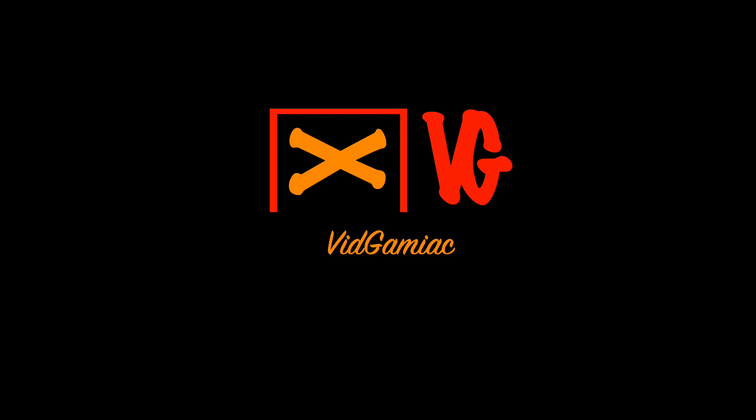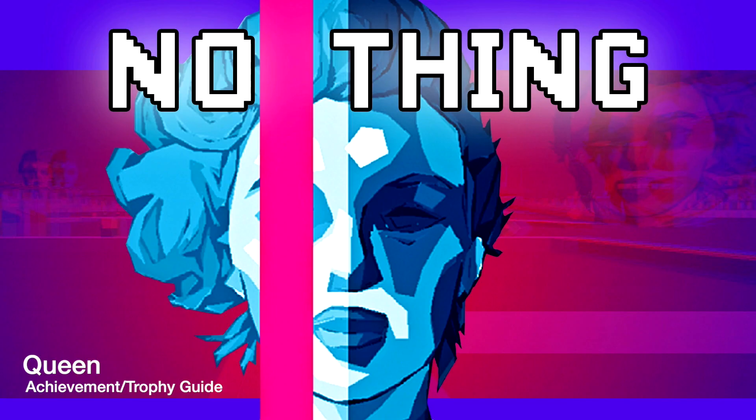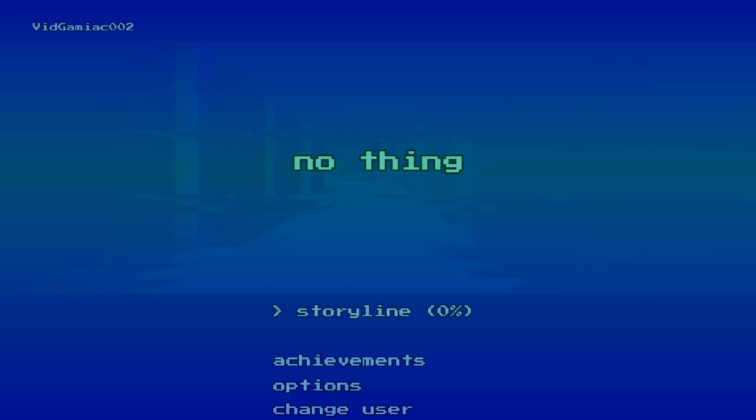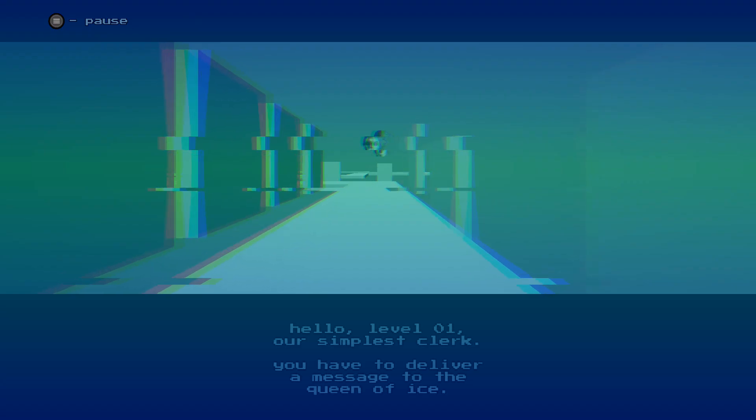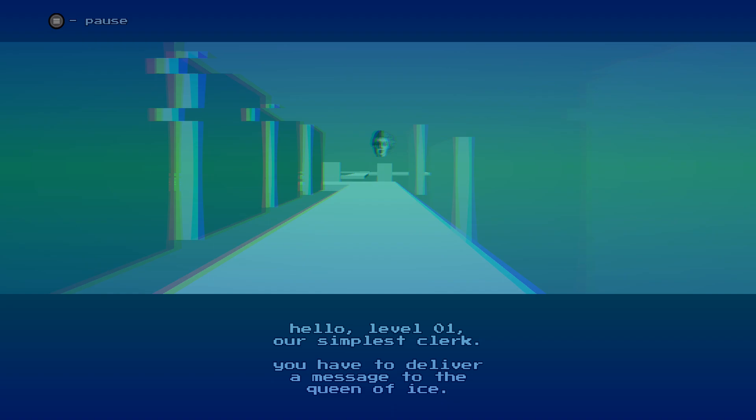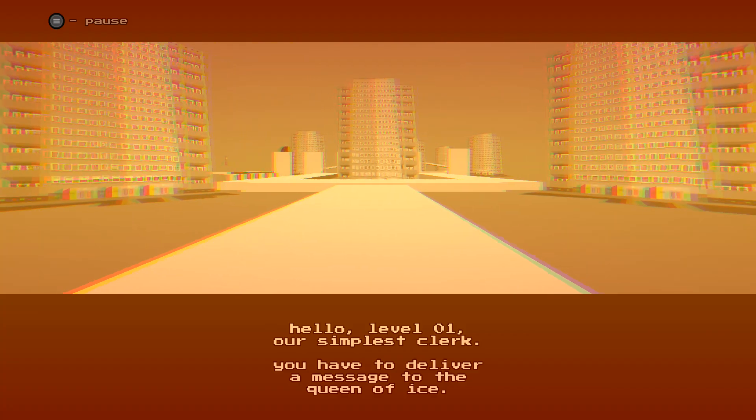Hey everybody, Sean here from Gimiac.com. Here we are today in No Thing, and I'm going to be showing you a little trick in order to get through the entire main storyline. So make sure you go to storyline, and then you are going to start up a new game. This game is going to contain 10 levels, and what you have to do is beat all of them in order to get all of the main storyline achievements.